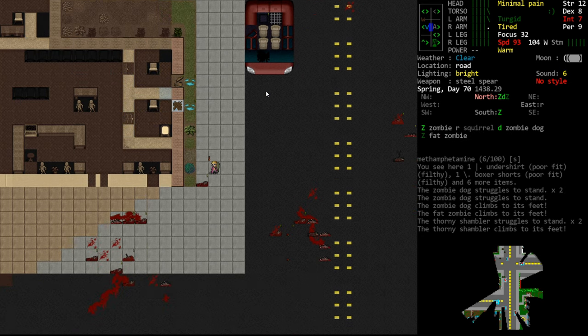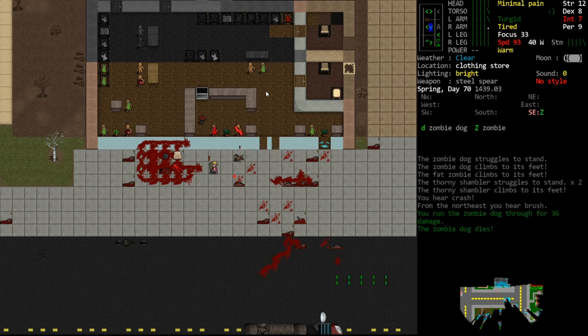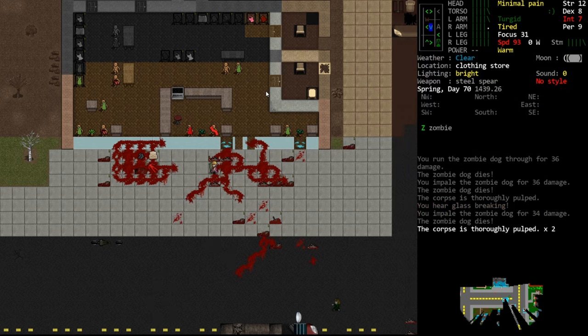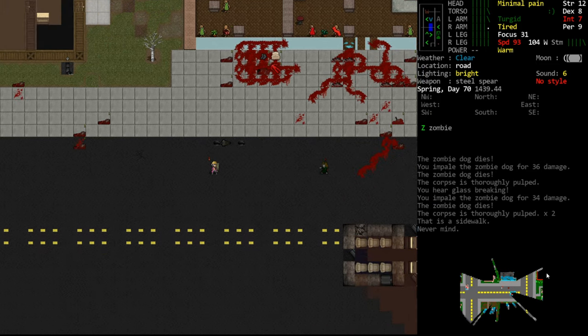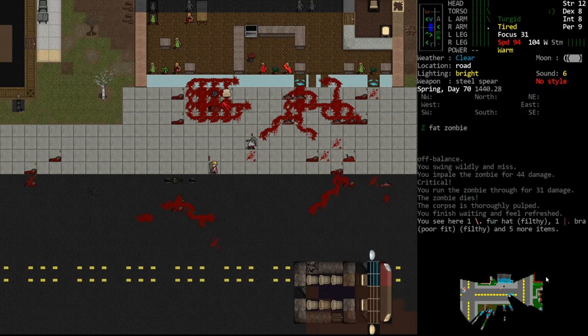This is a viable strategy when you see a lot of enemies: if you move away from them they will end up trickling in a little bit at a time, because they all have different speed values. Some will get to you quickly, some will take a long time, and some will get distracted by other vehicles or buildings. As long as you keep retreating, they won't come in a giant horde - they'll come a few at a time. Just keep backing up and moving to a safe-ish location.